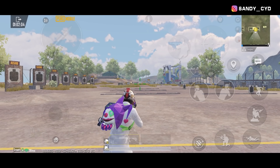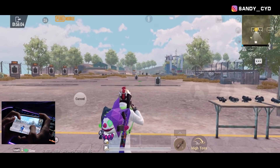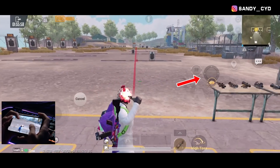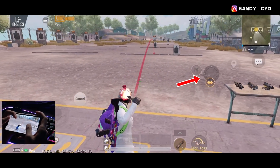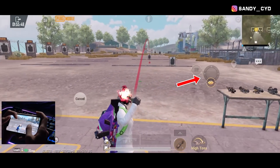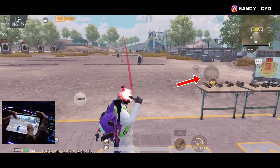Untuk settingan sensi kamera yang free look, ini tuh sensitivitas ketika kita gerakin tombol mata. Gue saranin, terutama untuk kalian yang pake gyro-nya always on, kalau bisa jangan setting sensi ini yang terlalu sensitif. Alasannya, karena kalau misalkan kita mau lempar granat, biasanya itu kan kita harus pake mata ini untuk ngeliat angle dari lemparannya. Kalau misalkan kita setting ini yang terlalu sensitif, hal ini bakalan buat kita jadi kesusahan ketika kita itu mau ngegerakin tombol matanya. Kalau rekomendasi gue ya di sekitar 60-80%.